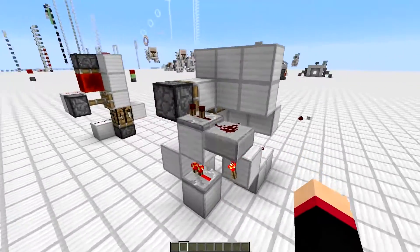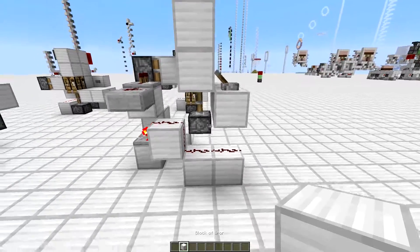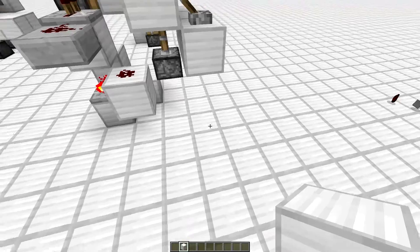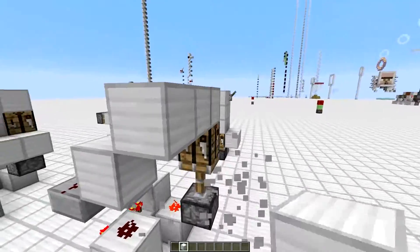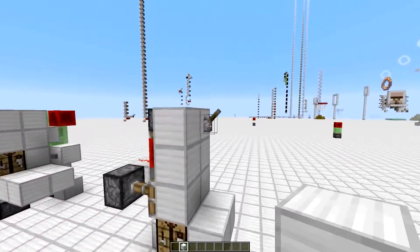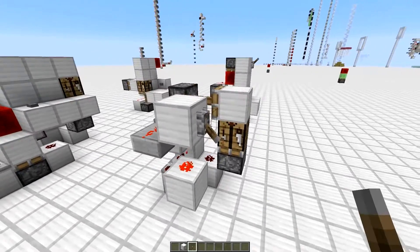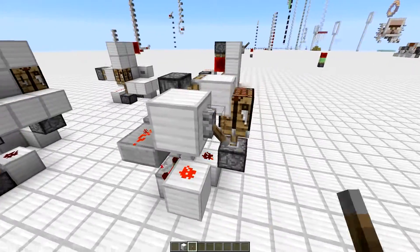But you can tell obviously that it's not instant. This is the design — this is what's going on behind the scenes. Something to note is that these two blocks over there are just the input line. The design itself is right over here, and if we remove all these extra blocks — I added them just for the sake of the video to fit the others — this is the design itself. As you can see, it's a little bit more compact.